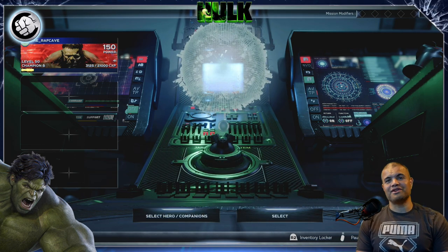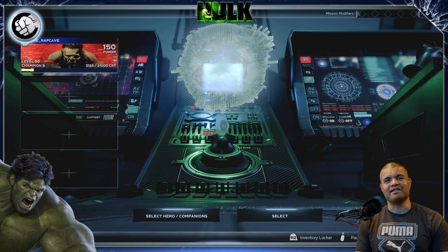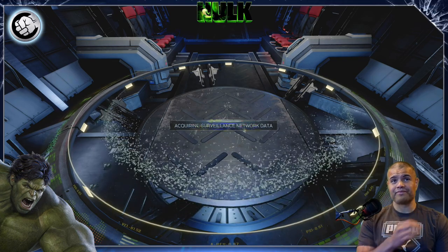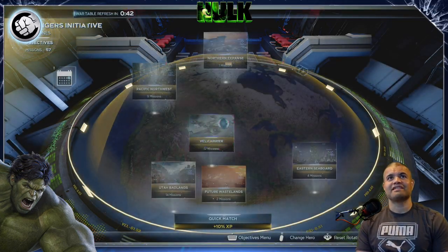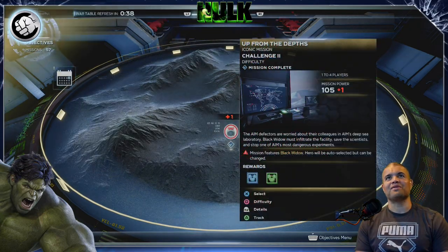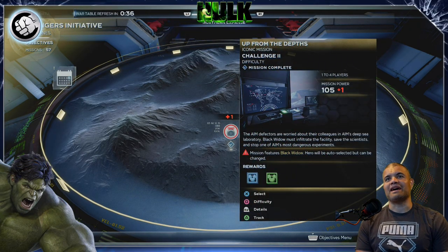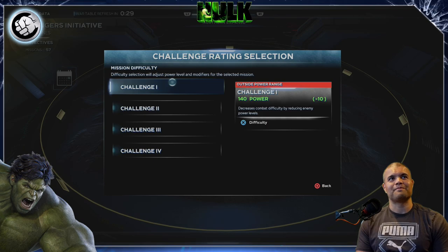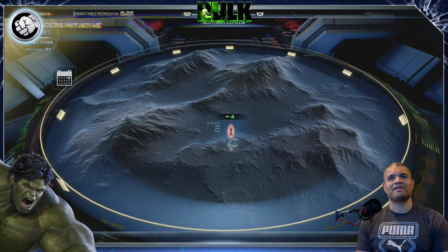Now, what you want to do — you see I'm Champion 8 right now, I'm just grinding. You want to go to select, go to your war table, and pick this certain stage. It's going to be up here: Northern Expanse. You want to go to the Black Widow mission, 'Up from the Depths.' Now, it doesn't matter what difficulty you're doing, 1 through 4 — you're getting the same amount of points. Might as well make it quick; I'm going Challenge 1. Go ahead and pick it.